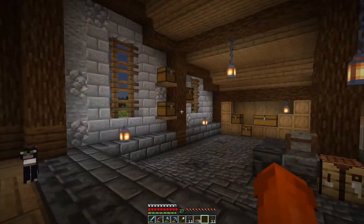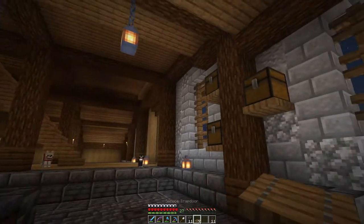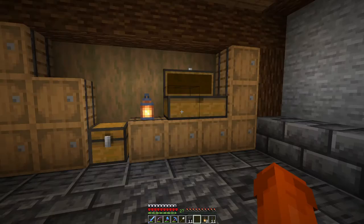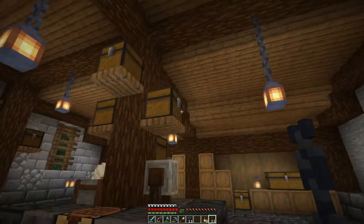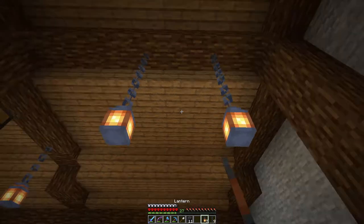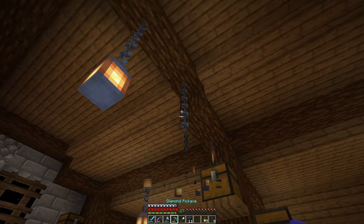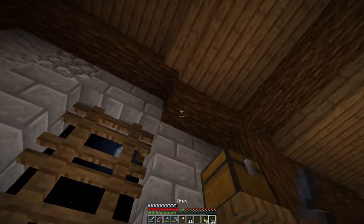We have storage here, storage there, storage there. I'd actually like to smack some storage all over the place just because we can. We also need a little bit of lighting. I'm not completely sure these lanterns will stay — let me think. Maybe we should randomize it a little bit. This one is way too centered in the room. We'll also use another source of lighting.